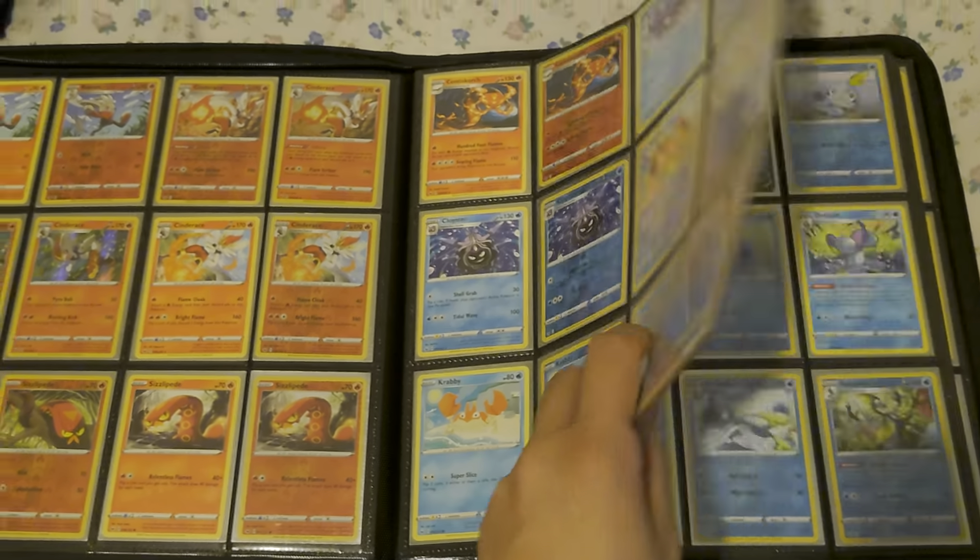Sizzlepede, it's in the Scorch. I really like this Lapras — I like both of them. I have this one as a PSA card; I think it's a PSA 9. I think I got it for like ten bucks on eBay in a winning bid.